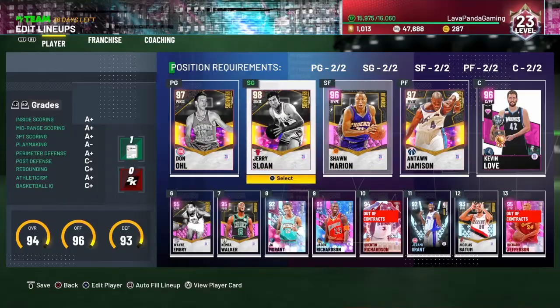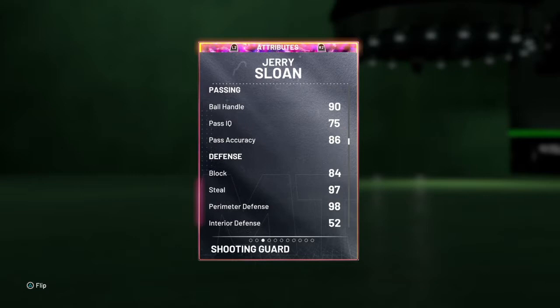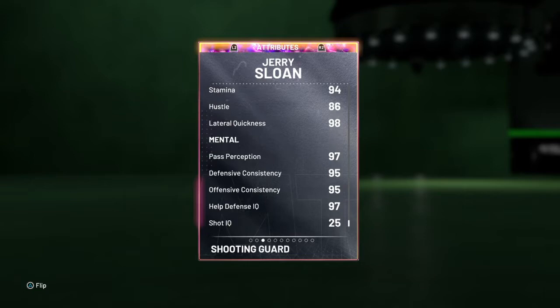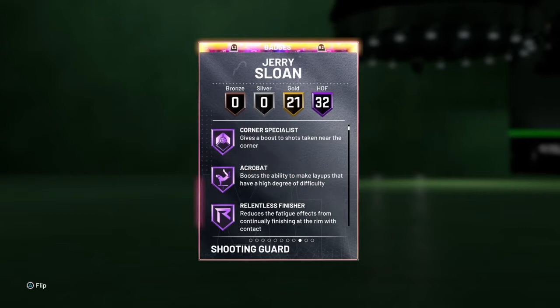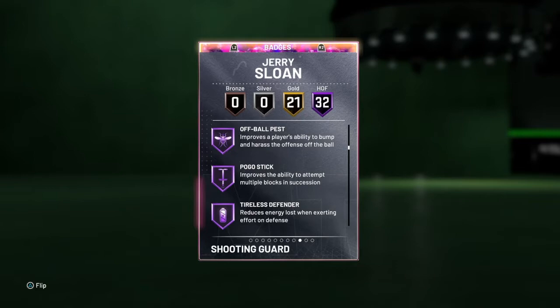This is my current lineup: Don, Jerry, Sean, Antoine, Kevin Love, and all those cards, with an alright bench. I'm just popping up Jerry's stats and badges right now. Hopefully you guys enjoyed this video. If it hasn't informed you to grind or you haven't learned anything, I don't know — but hopefully you learned something. I'll see you guys later in the Fortnite stream. Make sure to subscribe — we're on the road to 500 subs — and make sure to drop a like. I'll see you guys in the next one. Peace out. Also, good luck on your grind for JR Smith.